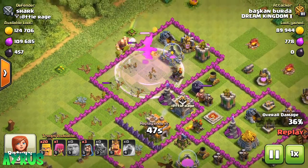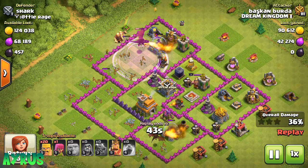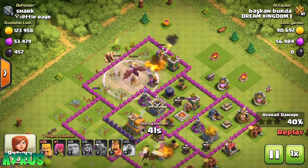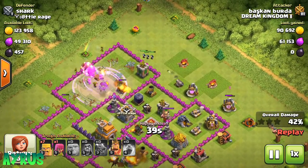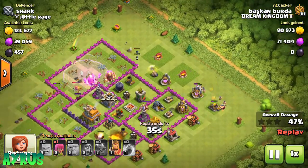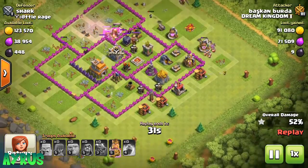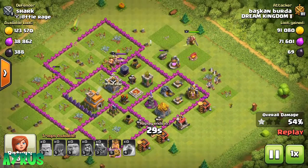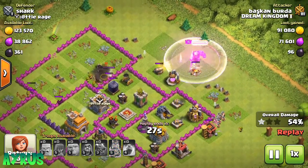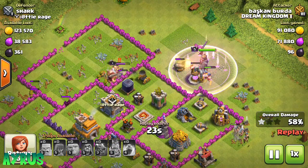He drops in his last Raid Spell. He also has his King — he drops in a couple of Wizards right at 3 o'clock, and also some Barbarians at the bottom along with Archers to take down the outer buildings. 52% — no problem. He has dropped his King as well, and the King's Iron Fist ability is going down.